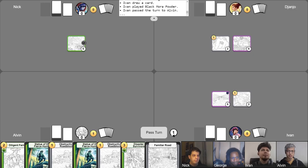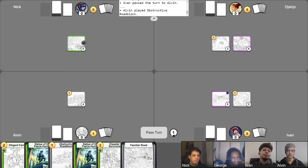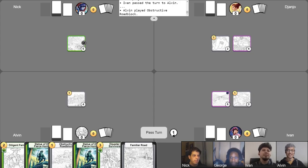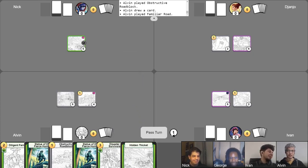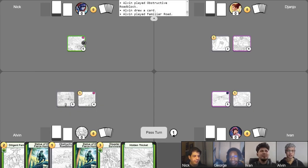I'll go ahead and take my turn. I'm going to play my favorite turn one play ever, Obstructive Roadblock. And for its imprint ability, I'm going to choose this location here. Sorry, Nick. You're not sorry at all. That's true, I'm not sorry at all. And then I will play this location, and the alignment type that I'm picking is purple. And I will pass like that.